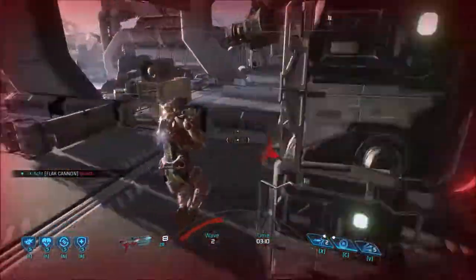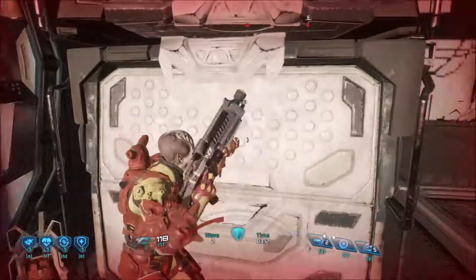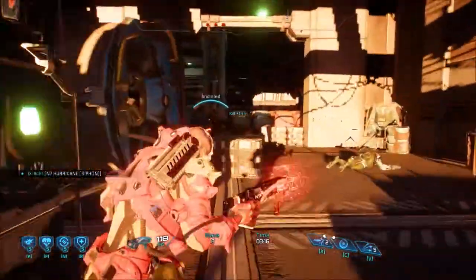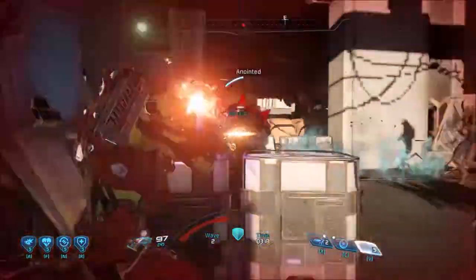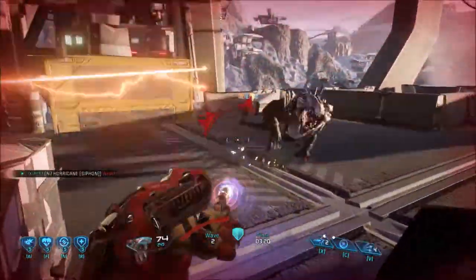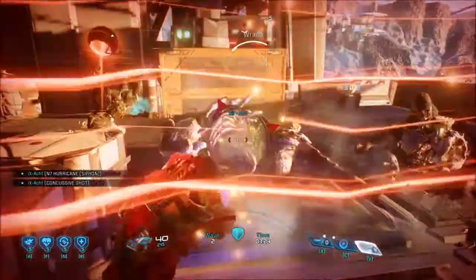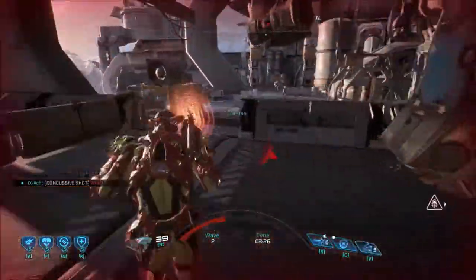The second wave is basically like the first one except this time you have three new enemies on the field with shields. These are two Destined and one Anointed, but the second wave in this regard is not that difficult at all compared to gold as it was in Mass Effect 3, for instance.